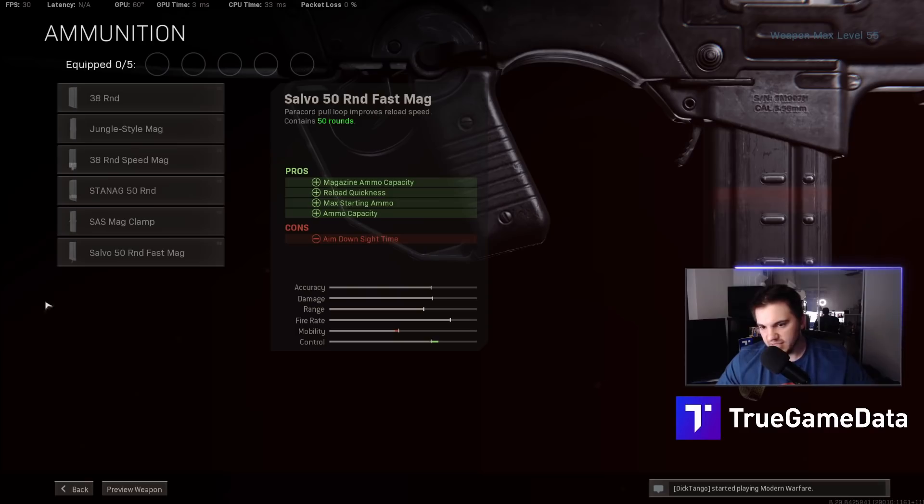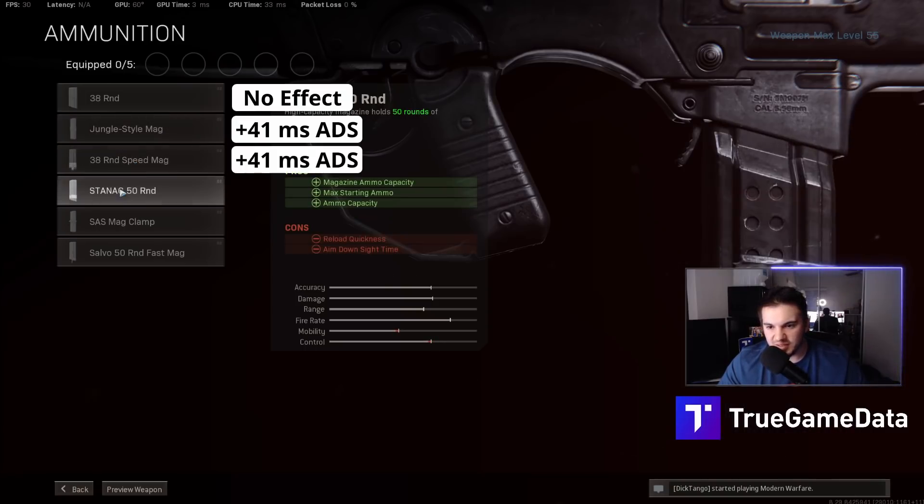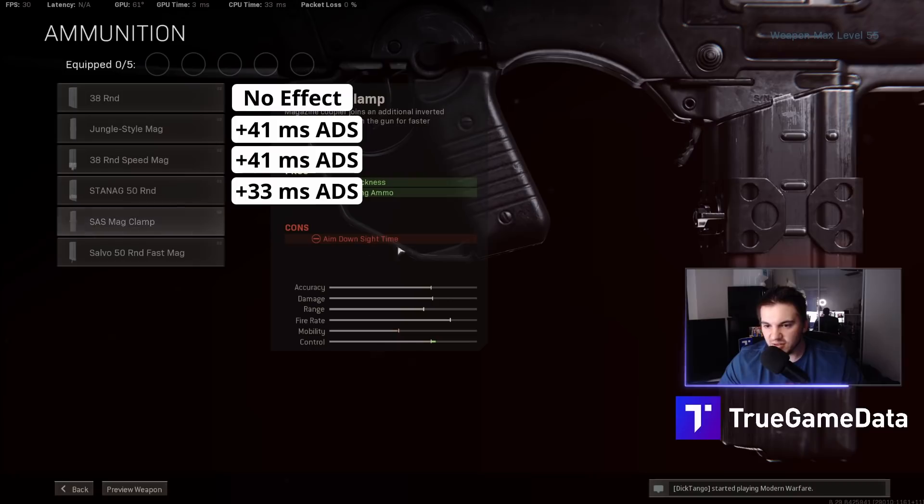Talking about ammunition. The ADS times are totally mislabeled on a lot of these, so I'll go through them quickly. I tested literally every attachment for ADS times because I knew they just copied and pasted what the Cold War guns said. The 38 round mag had no effect on ADS, just like it says. Jungle Style Mag says it doesn't have an effect, but it actually had a dramatic effect — 41 milliseconds slower ADS time. The 38 round Speed Mag had a 41 millisecond penalty, just like it says. The 50 round mag says it has an aimed-on-sight time penalty and it does — 33 milliseconds slower. The Mag Clamp is incorrect; it says it has an ADS time penalty, but there's no noticeable difference in my tests at 240 FPS.